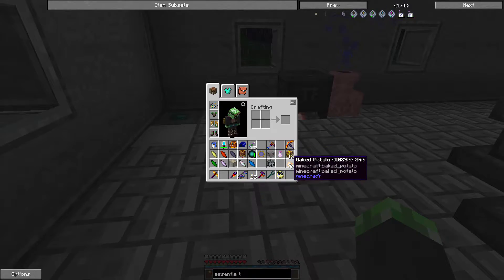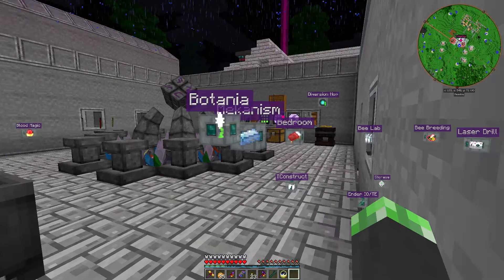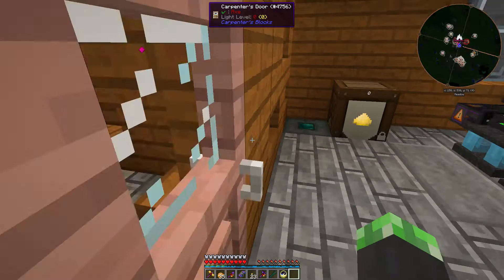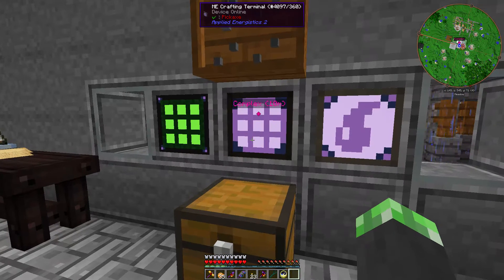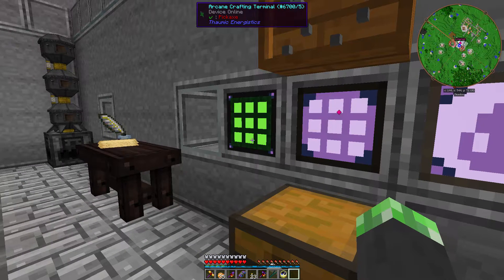I looked in the Thaumonomicon and there is no entry for turning Cinnabar into native Cinnabar cluster. It's only with this Thaumcraft add-on called Witching Gadgets. I don't know - it can't exactly do much if I don't have the required component of Thaumcraft.